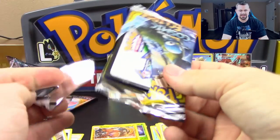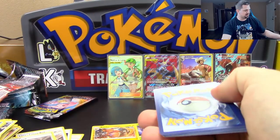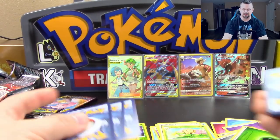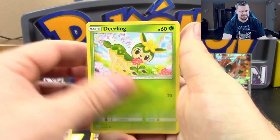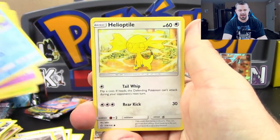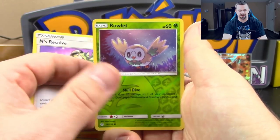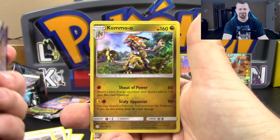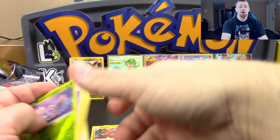Last pack, guys — we're going out with a bang. At least something holographic or better, though we pulled so much good stuff already it wouldn't surprise me if it's just a holo. Deerling, Teddiursa, Golett, Dewpider, Helioptile, Dartrix, Lillie's Full Force, N's Resolve, Reverse Holo Rowlet — and a Holo Kommo-o to close out the video.